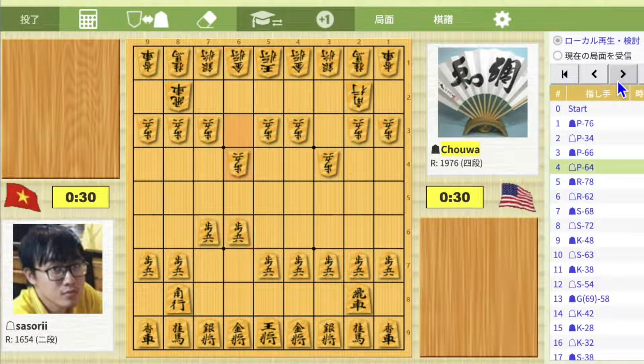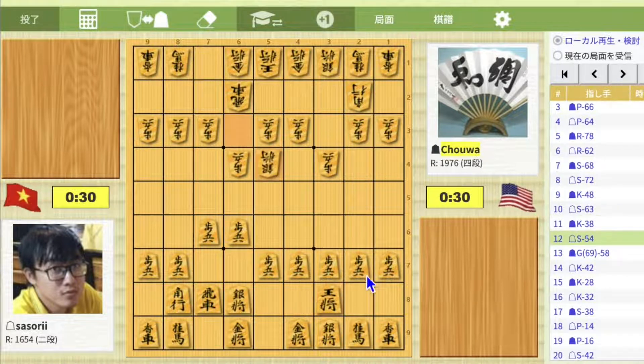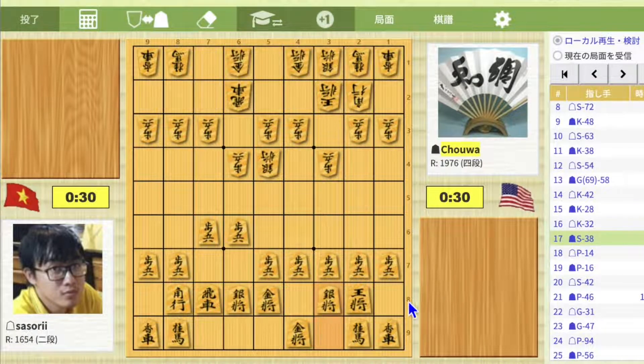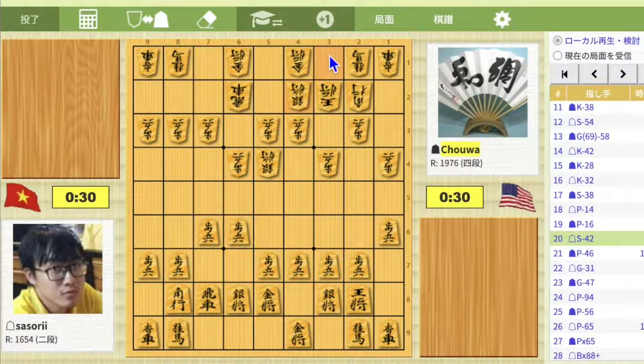As usual, the opening was Safarook vs right-hand force farook. I just tried to castle and my opponent Sasori also tried to castle. My castle is called Mino and his castle is called Boat castle.